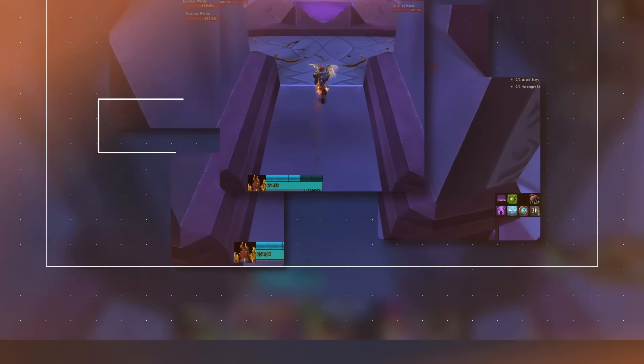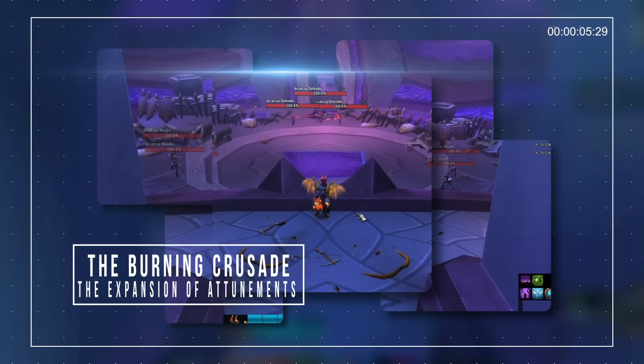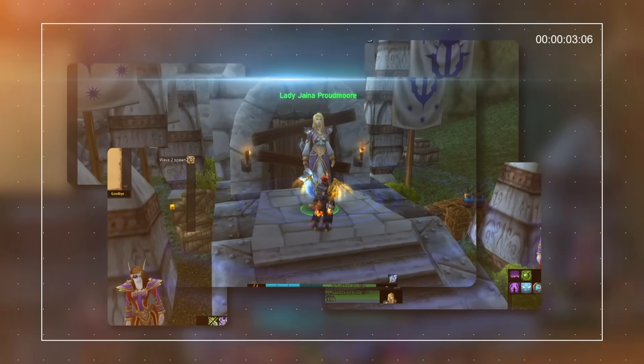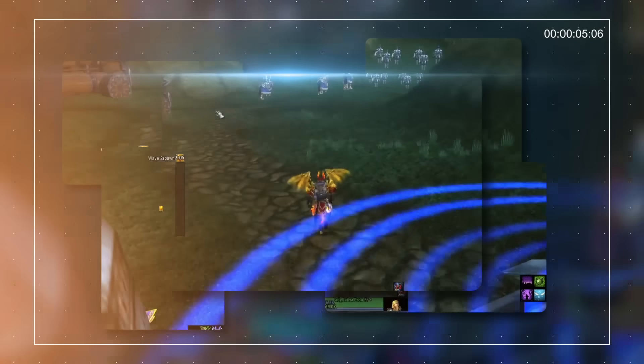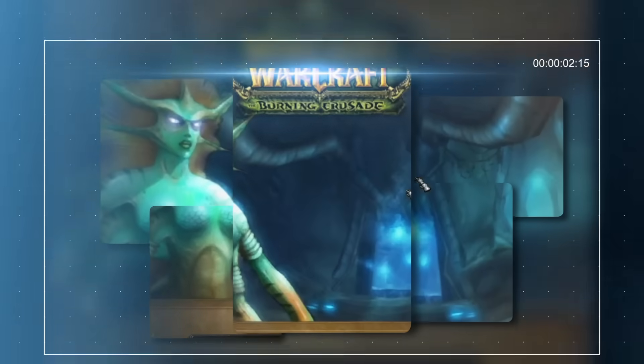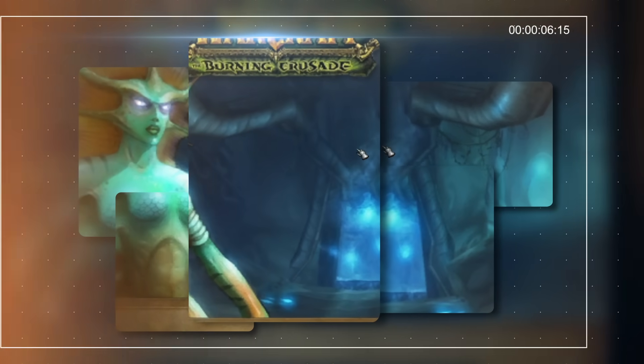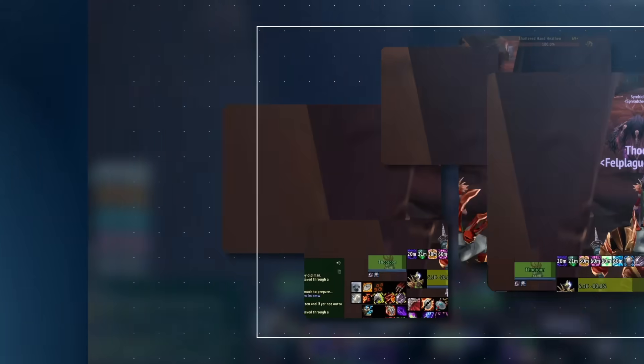In modern World of Warcraft, entering a raid or dungeon is easy — all you have to do is get to the required level. However, this was not always the case, and you needed to be attuned to a dungeon or raid in order to be able to do it. Blizzard explored this concept since the beginning of Vanilla WoW, but it was in the Burning Crusade expansion that the idea flourished, and nearly all instance content required the player to fulfill previous conditions to be able to do them.